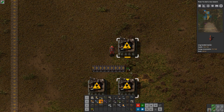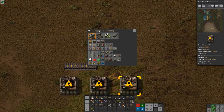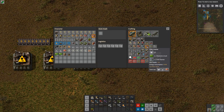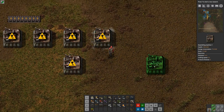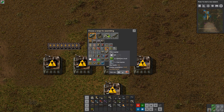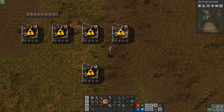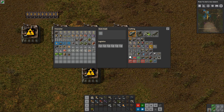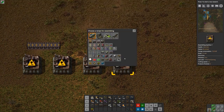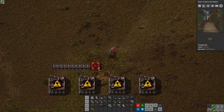Now, I probably don't need filter inserters — not necessarily any of them — so I'm not even going to build them. If I don't think I need them, I'm not going to build them. Stack inserters, however, I know I need, so I am going to build those.